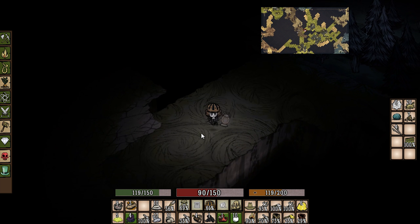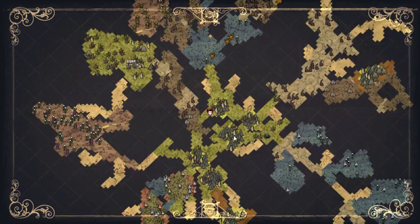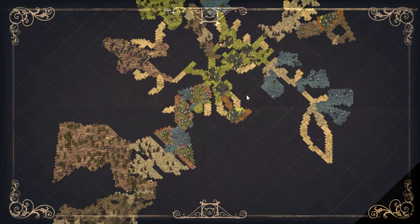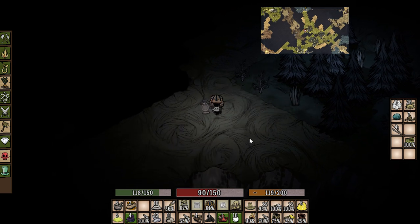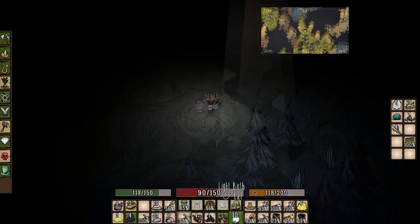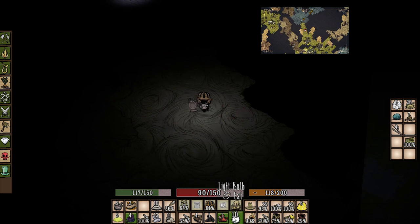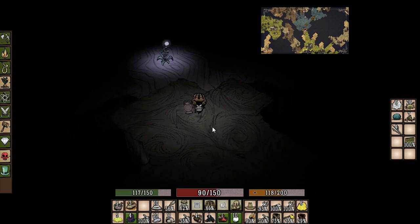Hey everybody, it's your boy Celery Stick. We are back! Last episode we finally delved down into the caves, did a lot of exploring, found ourselves a cool little mini base hut. This episode we're gonna go check out what these bunny hutches are gonna do. We can't stay down here forever because we're already running low on food — I don't want us to starve to death.